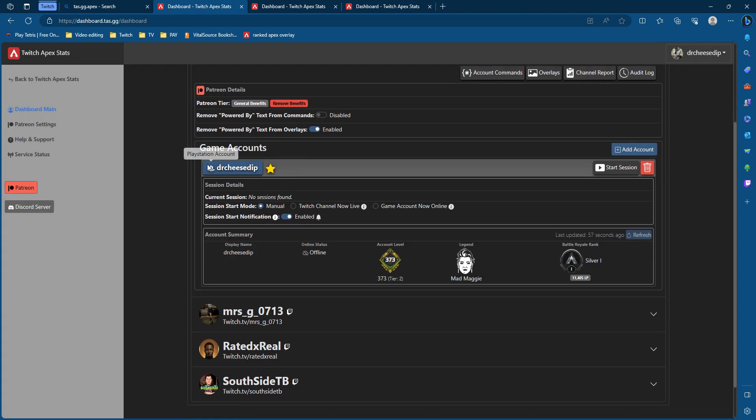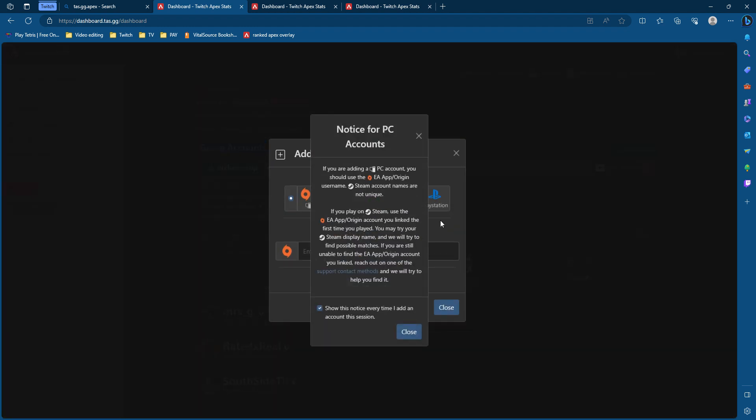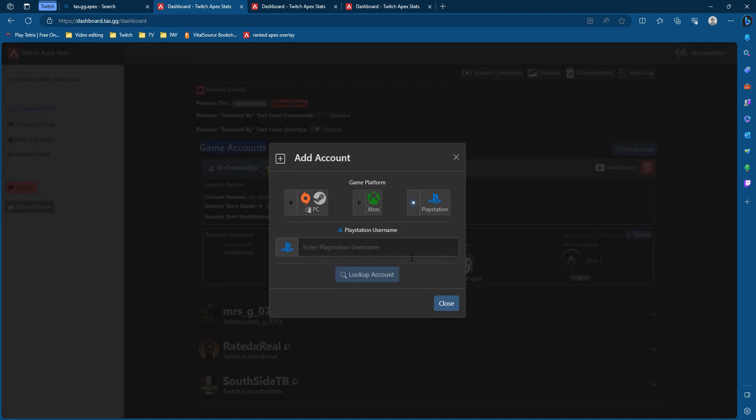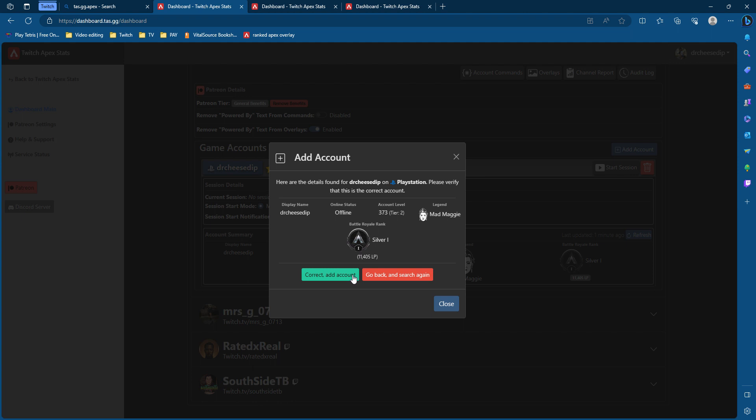You're next going to press Game Accounts, and this is where you're going to put in your gamertag for either your PC, PlayStation, or Xbox. If you do have a PC account, just follow the prompt over here — it will give you instructions on what you need to do. In my case, I'm going to put in my gamertag for my PlayStation account and press Look Up Accounts.